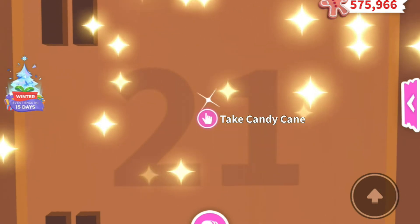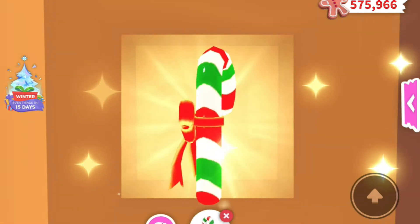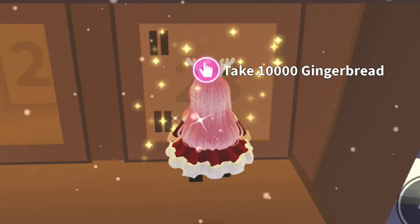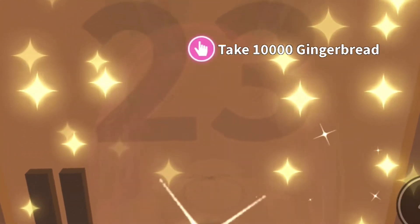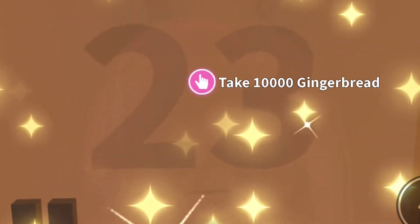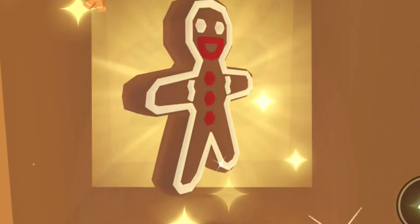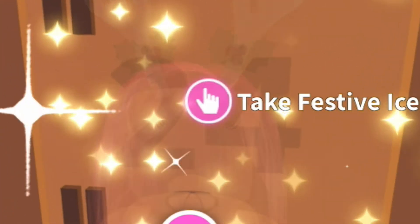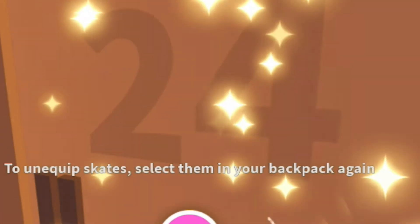Behind door number 21 we've got candy cane pet wear, which was uncommon. I missed door number 22 but it was a gingerbread throw toy. Behind door number 23 we have 10,000 gingerbread, which was the most we actually got in the advent calendar. Christmas Eve, door number 24, was the festive ice skate, which were rare.